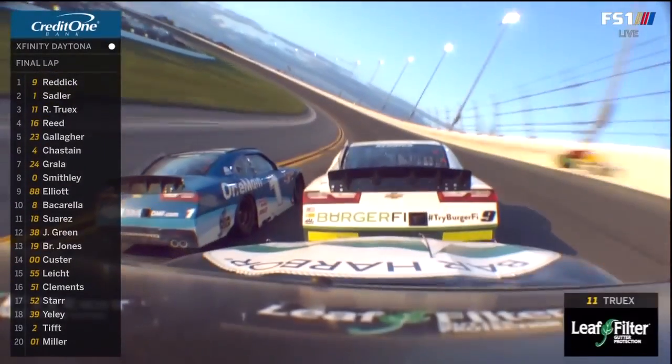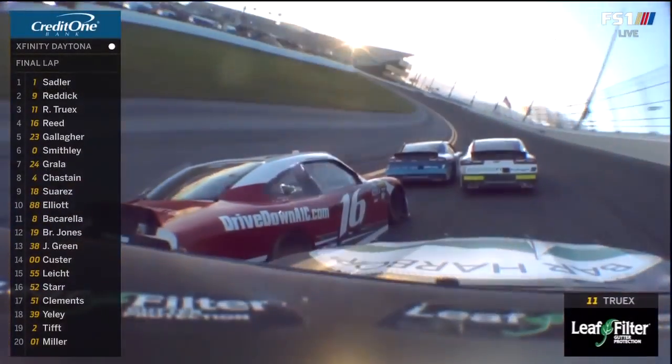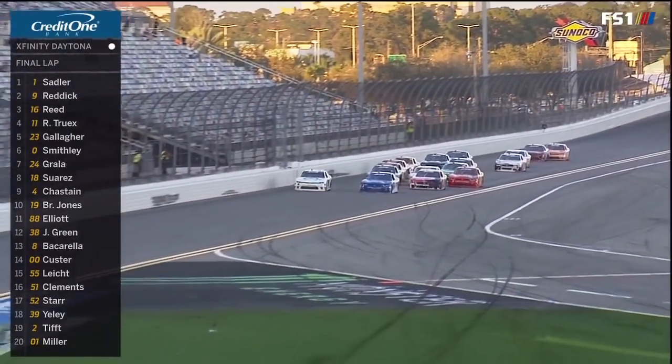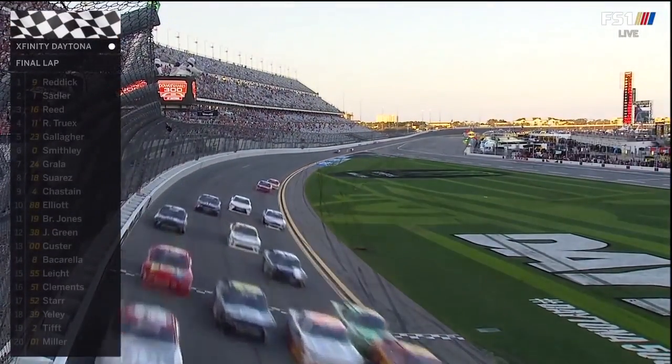Reddick's still out front. Here comes the 16 of Ryan Reed. Oh, this is gonna be a photo finish, guys — we're gonna bring this one right down to the line. Coming off turn four, on the high side of the white car is Reddick, trying to get his second career win at the season opener at Daytona. But to the inside, it's Elliott Sadler.